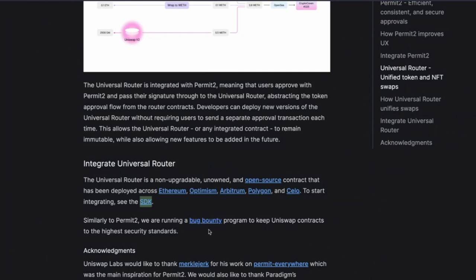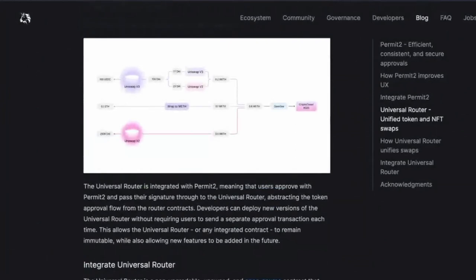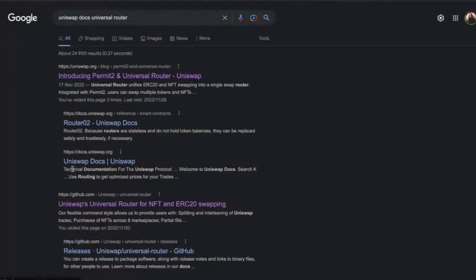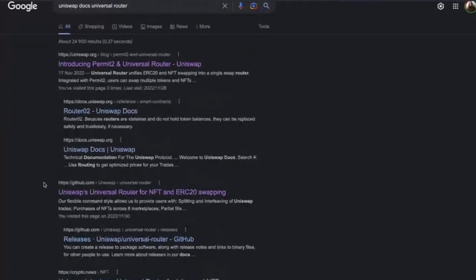I looked at the bug bounty for Permit 2 — it's interesting, it's only for different tiers of vulnerabilities. Should we look at the SDK or just dig into the code? Let's see the docs first if there's anything important we've missed before we jump into the code, because I think the code could be quite intense. There are really two crazy improvements they've released.